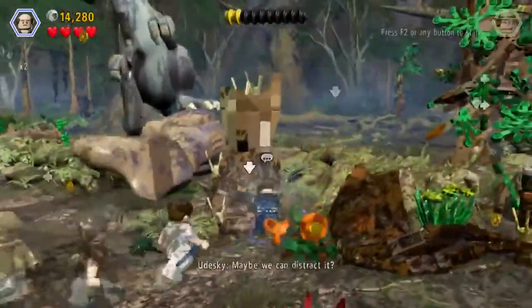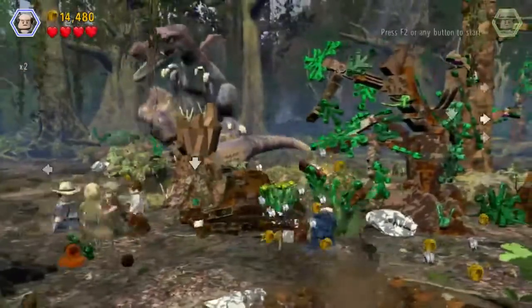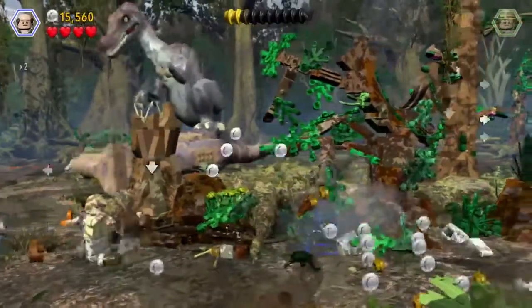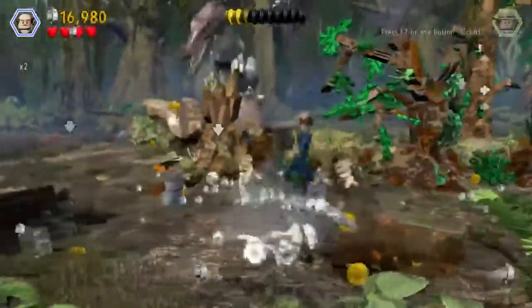Maybe we can distract it. Yeah, they totally are fighting. I'm not exactly sure — I'm stuck on the geometry here. Shoot the dino — you don't think so? How am I supposed to shoot it?